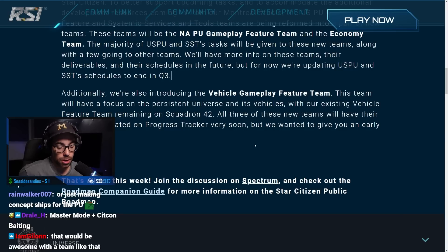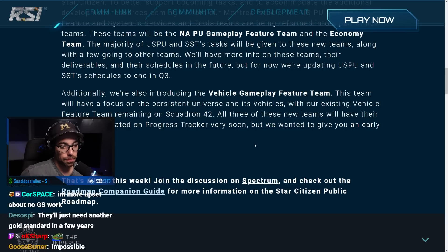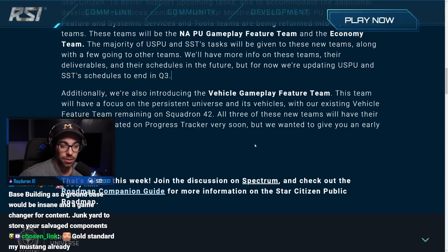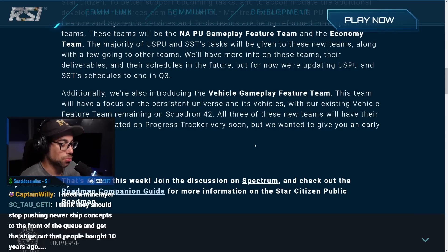They are not delivering more ships than they are selling at this point. Personally, I would be more upset about no gold standard reworks. There are plenty of ships already in the game - I don't need a mine-laying ship. I need the Cutlass to actually have its components on the inside. That's how I feel. And that was roadmap roundup.